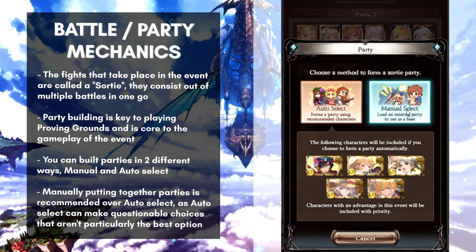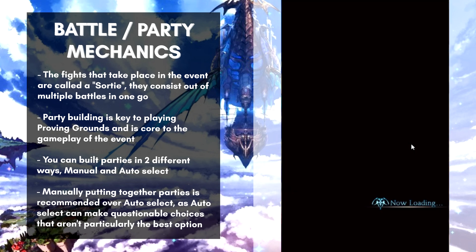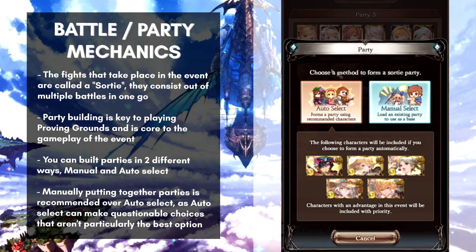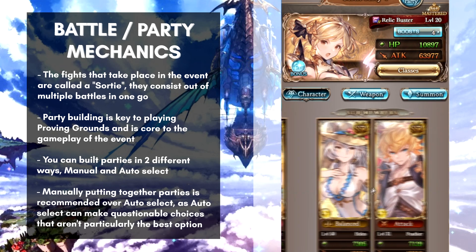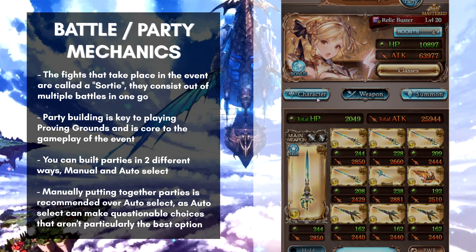The first way is to manually select your parties, which you're most likely already used to from playing the game. The second method is an auto select option, where the game will automatically fill in your parties for you to use right away. Personally I recommend building your parties manually, as the auto select function can make some odd choices at times, which can be avoided by setting up parties yourself.